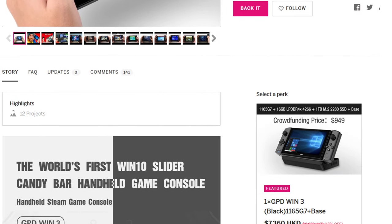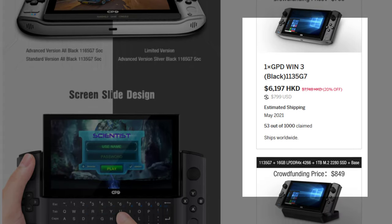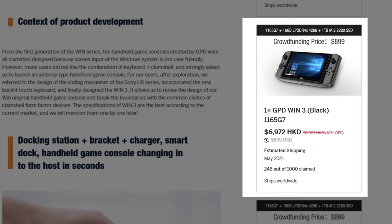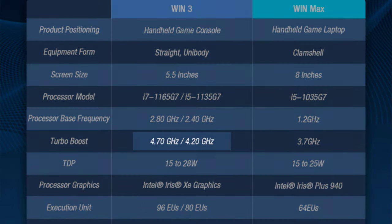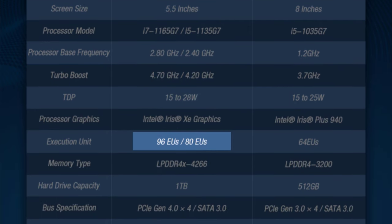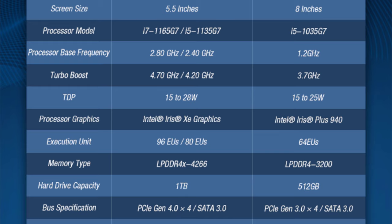Let's address the immediate difference between the two units. The main takeaway for Indiegogo backers is that there is a $100 difference — the 1165G7 version is 12.5% more expensive than the 1135G7 version. The 1165G7 has a slightly higher CPU frequency, but most importantly it has 16 more execution units, or 20% more EUs. So do we see better performance from more GPU cores at lower wattages? The answer is yes, and I'll show you why.